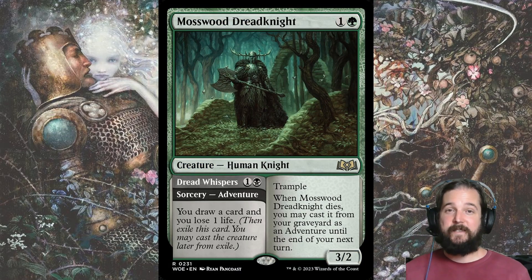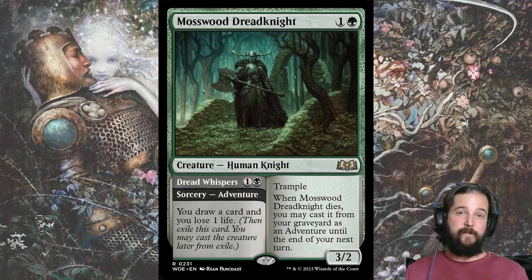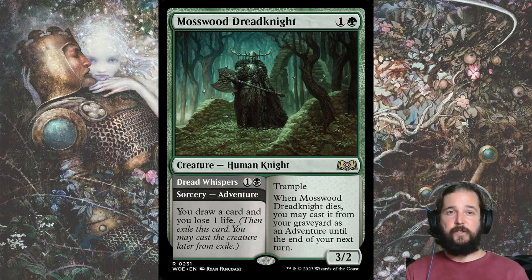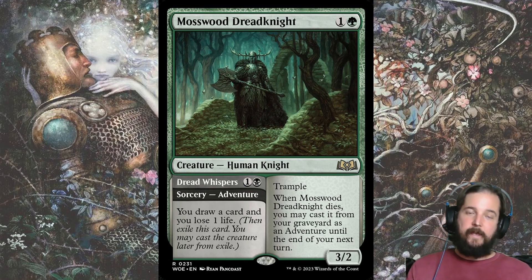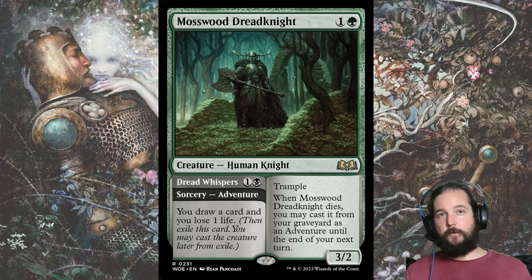Mosswood Dread Knight was my second runner-up for the Golgari-specific rare. Its adventure side, Dread Whispers, is a sorcery that costs one and a black to draw a card at the cost of one life. Its creature side is a 3-2 trampler for two that when it dies, you can cast it from your graveyard for its adventure, which then lets you play it as a creature again — a great recurring threat, especially when you aren't splashing for its adventure.